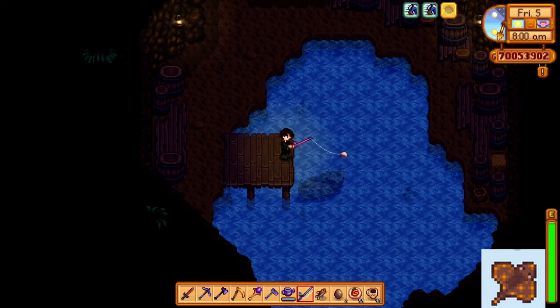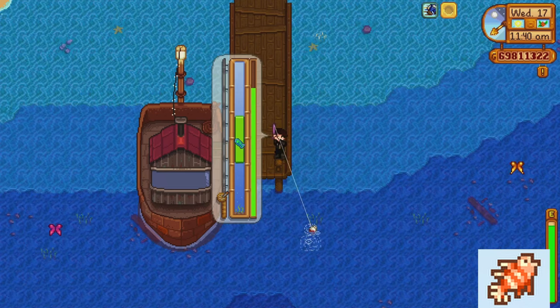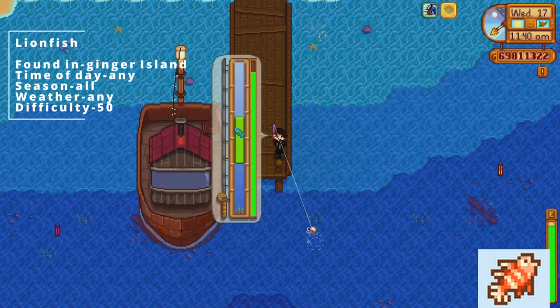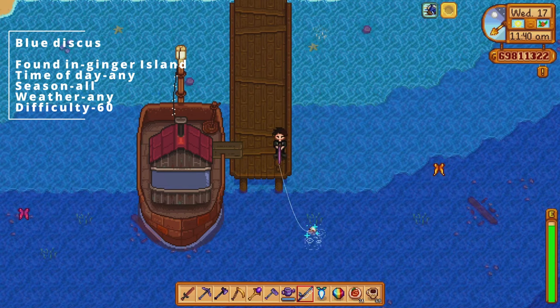The stingray can be found in the pirate's cove on Ginger Island, at any time of day, all seasons, any weather, and difficulty level 80. The lionfish can be found on Ginger Island, at any time of day, all seasons, any weather, and difficulty level 50. The blue discus can be found on Ginger Island, at any time of day, all seasons, any weather, and difficulty level 60.